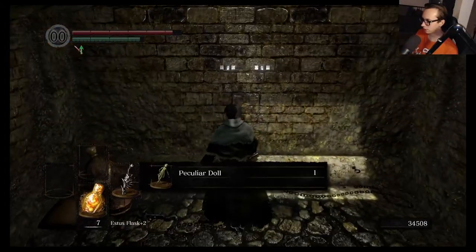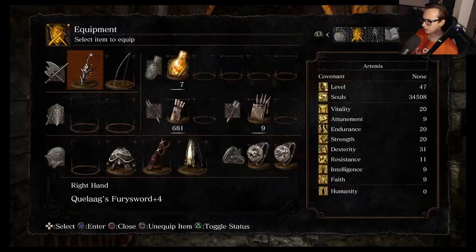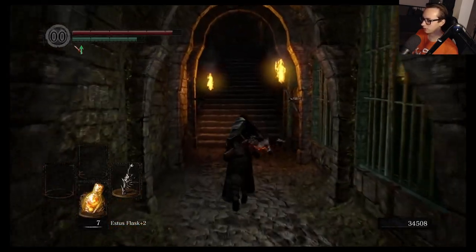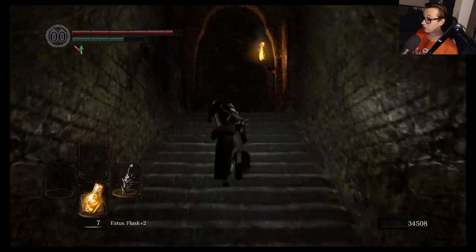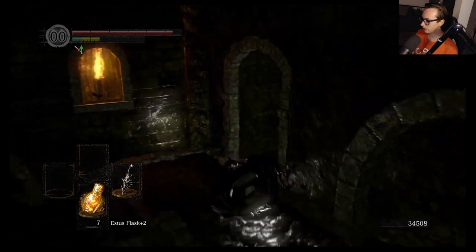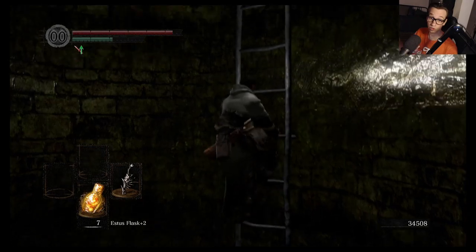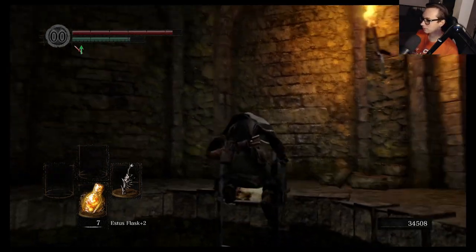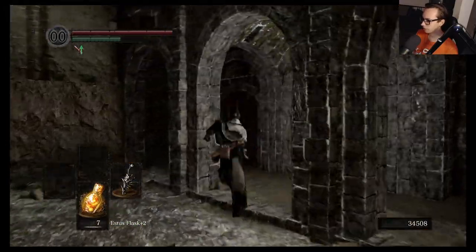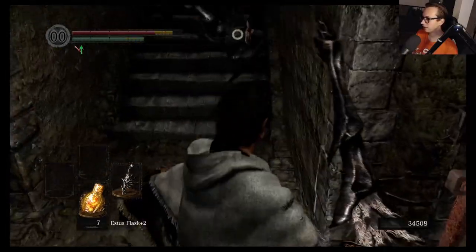The Peculiar Doll is useful, sort of. The question is do I want to pop a humanity? I don't even need to — whatever, let's just get out of here. In the last episode I accidentally got myself into a fight with the Stray Demon, which actually went pretty good. It's not a difficult boss — no one can say that's a challenging one, although I did have trouble with him.